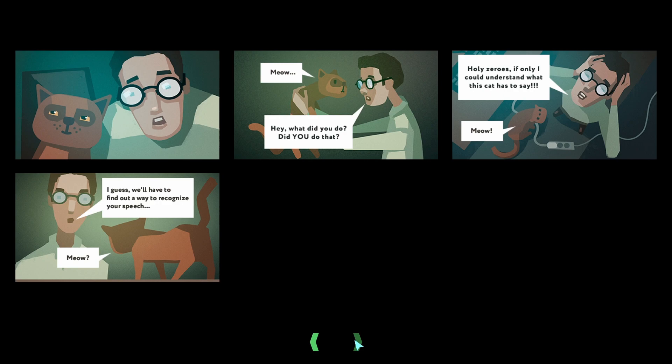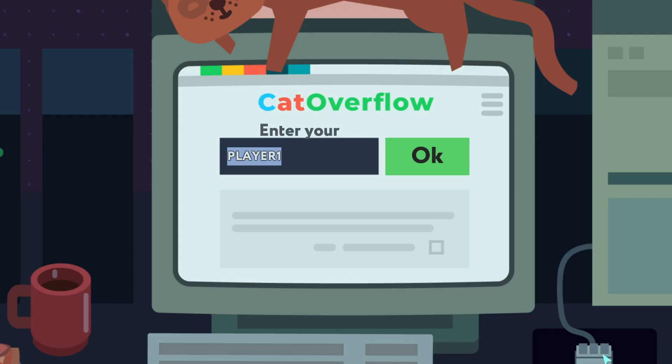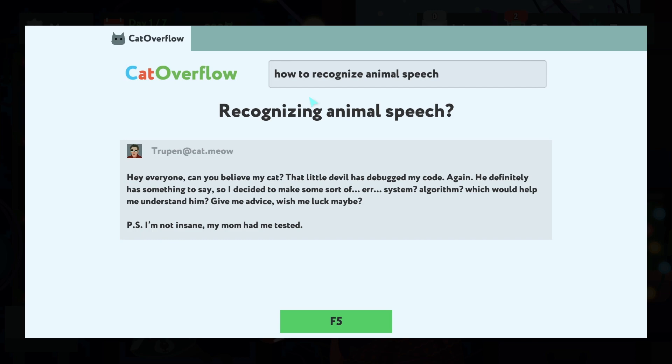I guess we'll have to find out a way to recognize your speech. Goal: cut speech recognition. To-do list: Google it on Cat Overflow. Okay, enter the nickname — let's go with 'TruePen'.